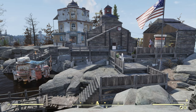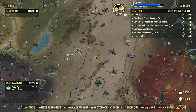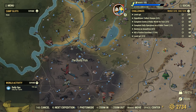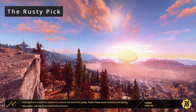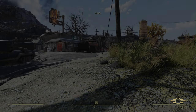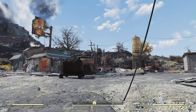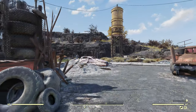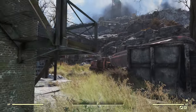The next three locations, we're going to try to run through these real quick because you don't really get a whole lot from them. But with nuclear material, you kind of take what you can get where you can get it. So the first one of three is going to be over here in the ash heap at the Rusty Pick. We'll go ahead and fast travel there to the exterior. Once we drop in at the spawn point, we're right in front of the Rusty Pick, so we're going to go around the backside and find a set of stairs right here.